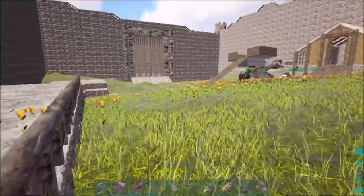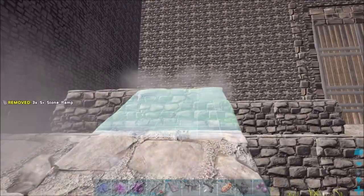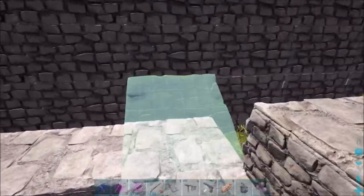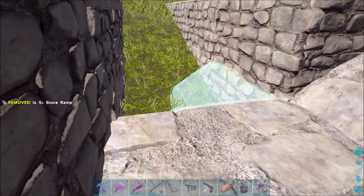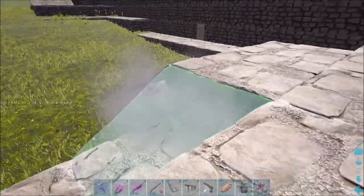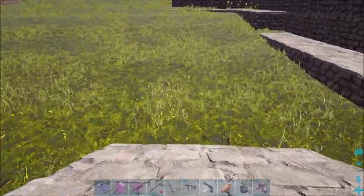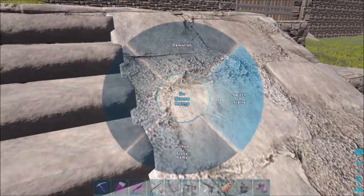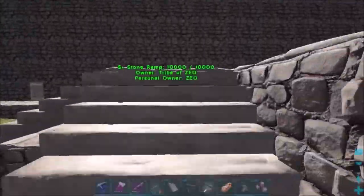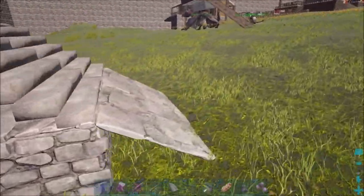We'll go and do the stone railing. I don't know why I keep running the wrong way. Then I will put the little ceiling thing or the wall things in here so they will look covered up. Then we'll place one right there as well. So this will be our church. We'll switch these all to stairs because we've gotta make it look all nice and fancy. I may switch pretty much every ramp in the place to stairs.